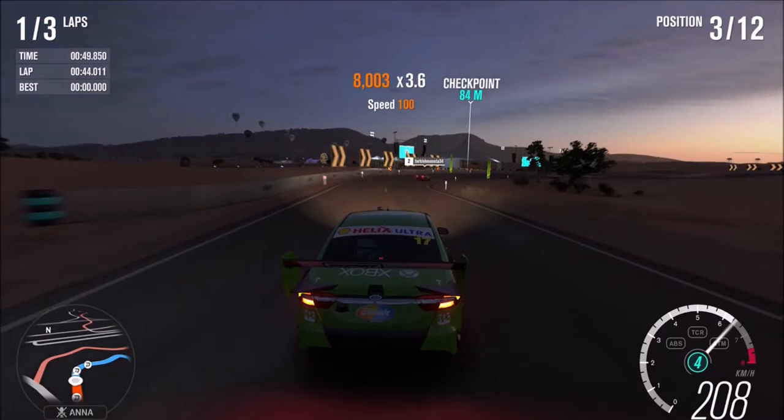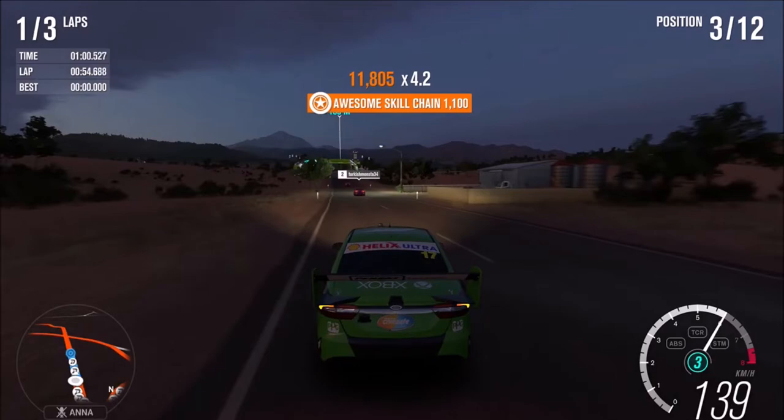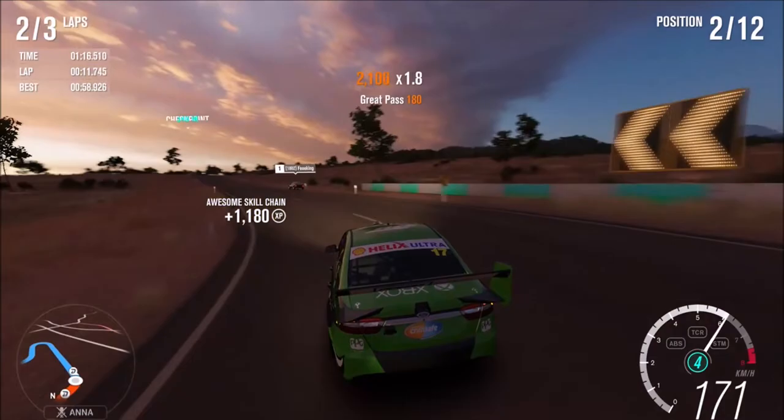If you don't have the Motorsport All-Stars car pack but you want a V8 Supercar, do this Forzathon challenge this week — or else you might be struggling to find one in the auction house. Last week's Forzathon had the Porsche 959 as the prize, and I only just missed out — time ran out and someone was selling it at the auction house. Very lucky to get it, because a lot of them are going for 20 million credits.